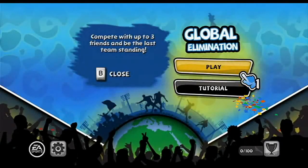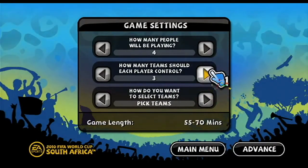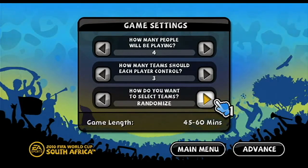The first step is to set how many players are participating and how many teams per player. You can also choose to pick your teams or have the teams randomly assigned.